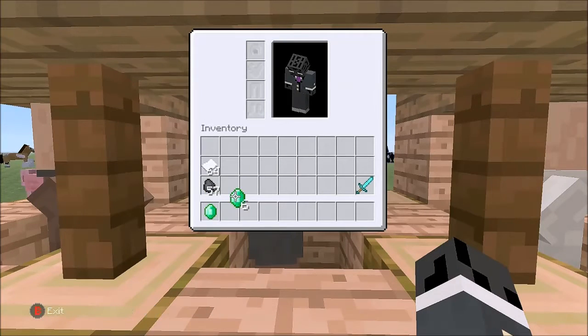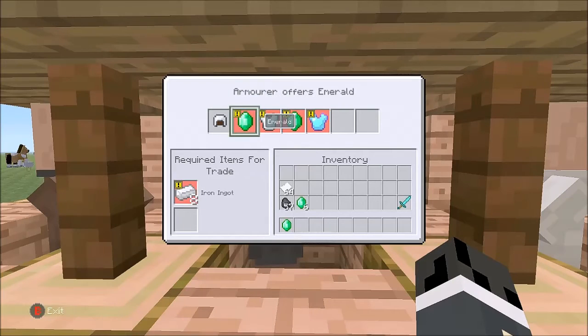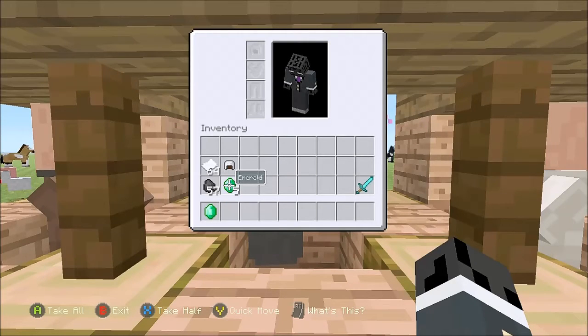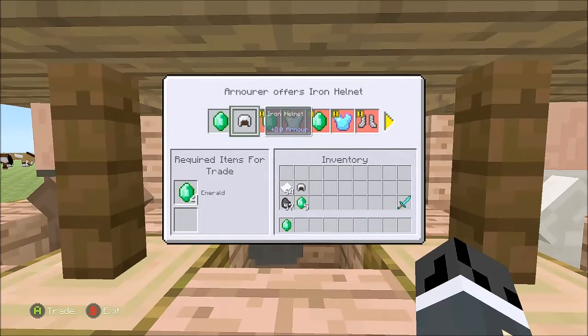So you put 1 in your hotbar. The remaining are going to stay in your inventory. We back out and come to the armorer. As you can see, when we come to the iron helmet here, it takes 4 emeralds for the trade. We have the 1 in our hotbar, the remaining in our inventory. And when you go to purchase it, as you can see, it only took the 1 emerald from our hotbar. You can do this over and over. Put 1 emerald in your hotbar, the remaining stay in your inventory or your backpack. Come back to the trade, and when we buy it, we have another iron helmet, and it only took the 1 from our hotbar.